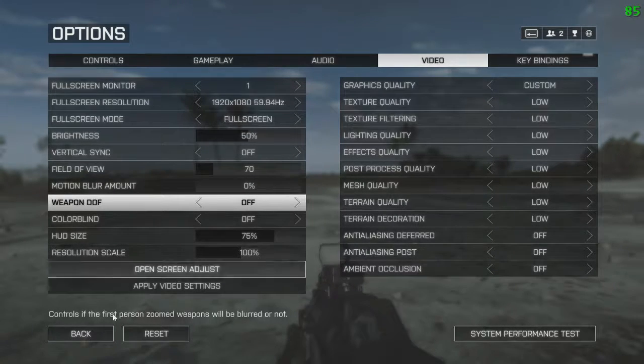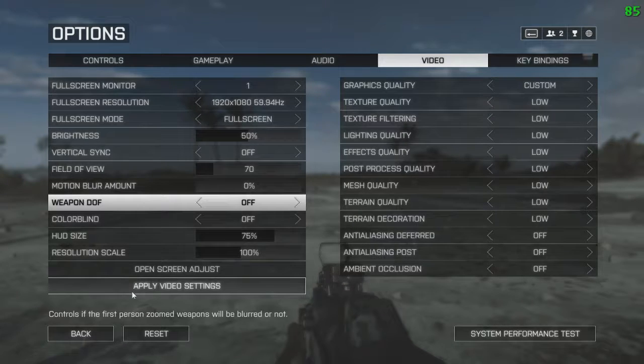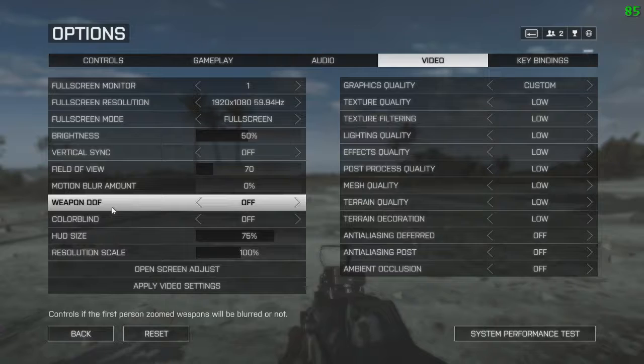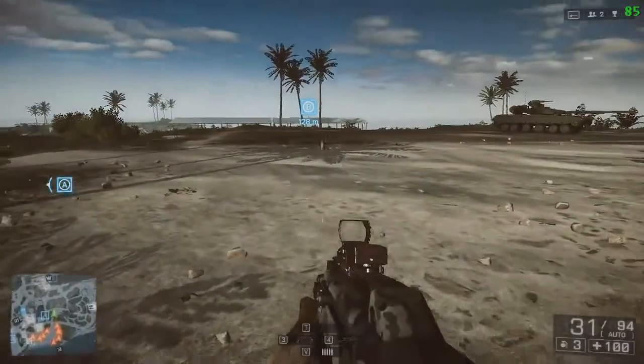Weapon DOF is basically — as you can see — it controls whether the first-person weapon will be blurred out or not. Turn that off as well; it gives an FPS increase, so why not? HUD size — I've got it on 75%. It doesn't really matter what you want to have it as. It's basically just the minimap size.